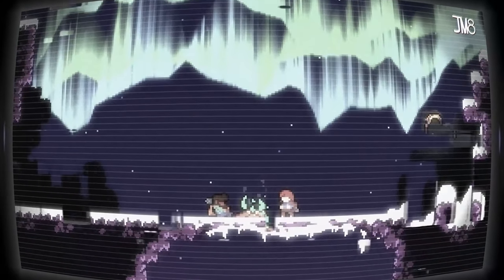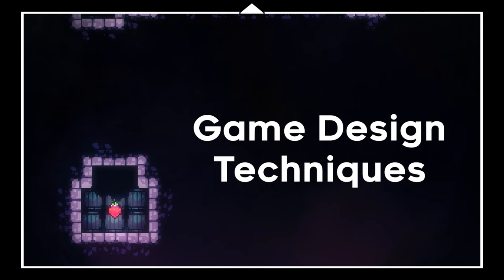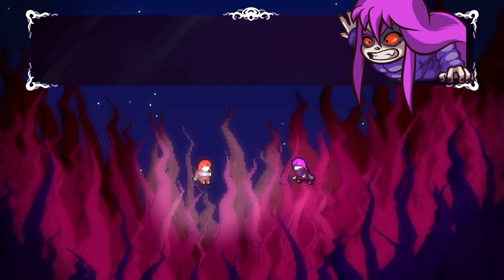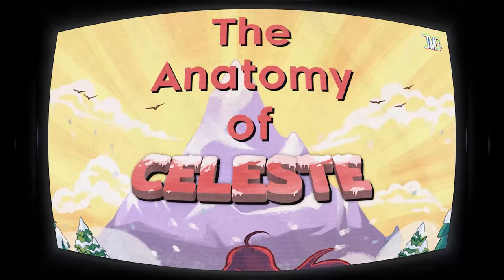Celeste is one of the most mechanically and emotionally challenging games I have ever played. In today's episode, we're going to be taking a look at the game design techniques used to subtly trick the player for their own benefit, and its strange effects on the story the developers are trying to tell. So spoiler warning from this point onwards, and welcome to the Anatomy of Celeste.